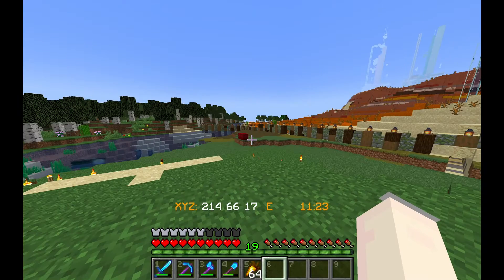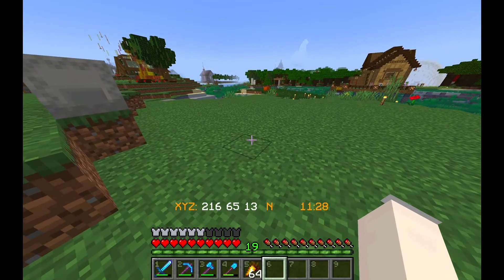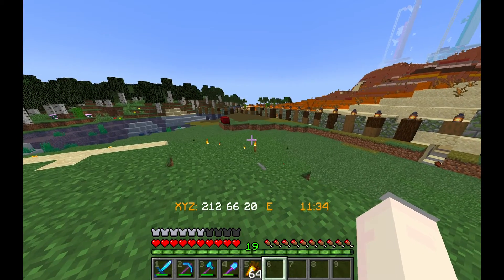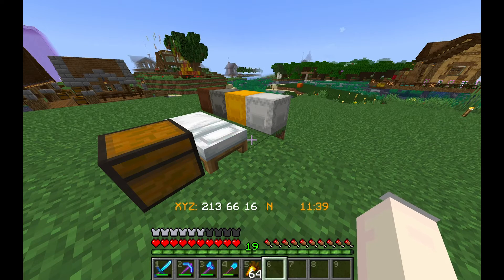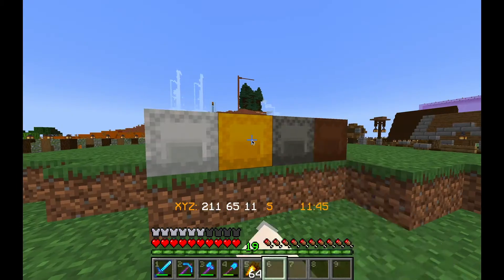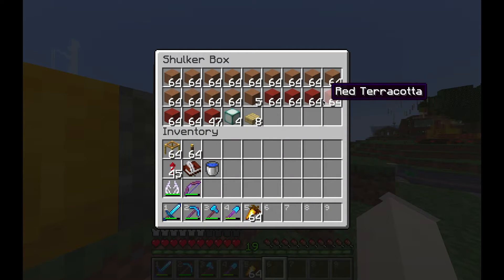I don't know if I'm going to finish all of these by the end of this session because I have something important to do at 6 PM — I'll talk about it more later. So what's in here: we have a bunch of mushroom stems, some endstone, some brown mushroom blocks, and some red terracotta.